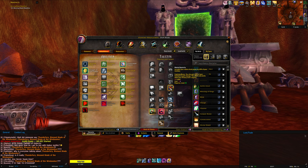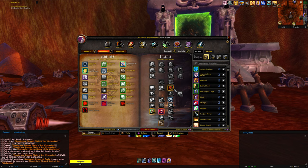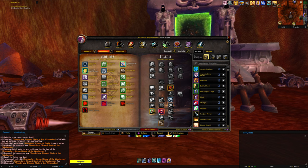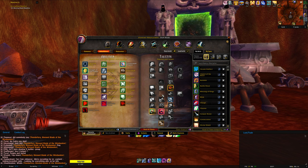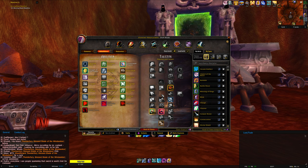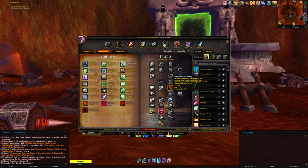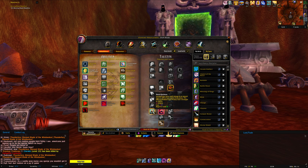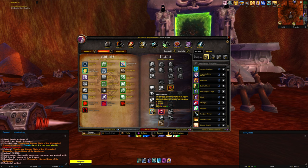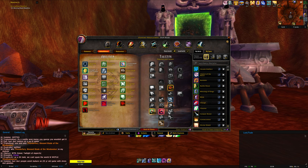Mental Dexterity isn't completely required — if you have a full Wrath set with little intellect you'd build differently, with different stat priorities. But I value intellect highly: 25 intellect is 1% crit, which is a lot. For the way I gear it, Mental Dexterity is required. Mental Quickness is required for everyone playing this way — our largest damage abilities all scale off both attack power and spell power, so converting attack power into spell power is essentially double dipping.